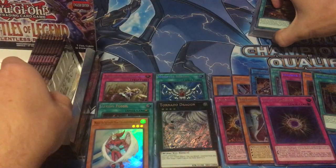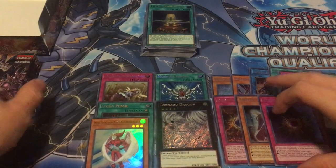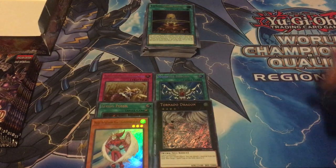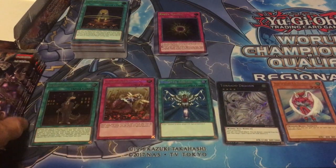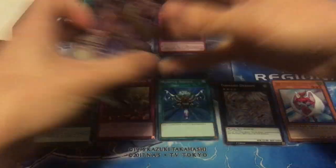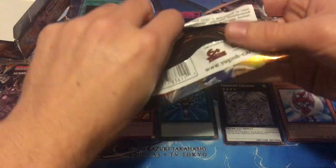Let's reorganize a little bit. Got our packs here, ultras here. I'm gonna clean up the secret rares - I'll do a recap at the end. So we got our good stuff here. 10 packs left - that's a good amount left. Let's get right into it. 10 packs left and we hit a Brilliant Fusion or a Number 75...